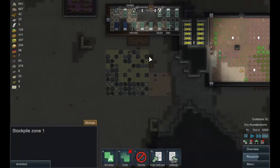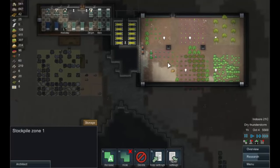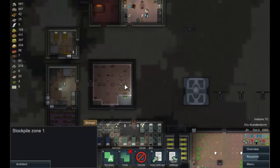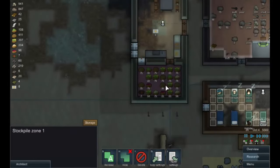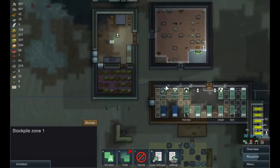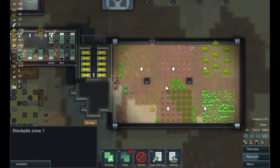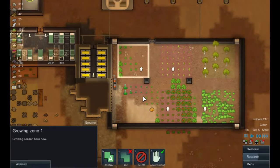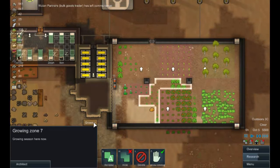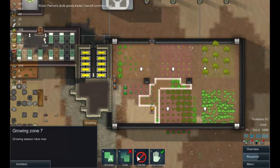So we have a bit of turret defense, we have some xerigium so we have a bit of medicine, and a nice big store worth of food. That's justified growing all this. In fact, let's delete this growing zone - we've got enough food coming in now.